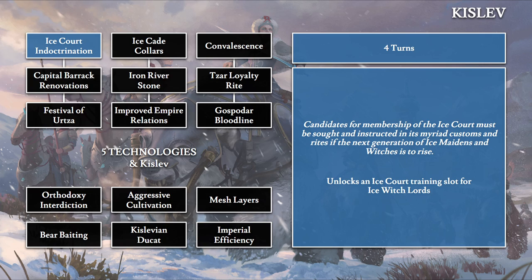Moving to the Kislev section, we start with Ice Court Indoctrination, a four-turn tech. The top nine technologies are three sections of three linked techs — to get ones below, you must get the one above. 'Candidates for membership of the Ice Court must be taught and instructed in its myriad customs and rites.' This gives us a slot for the Ice Witch Lord — no increased capacity since lords have no hard limit, only the supply line cost penalty.